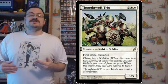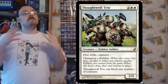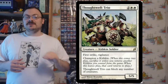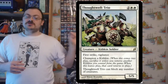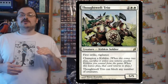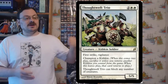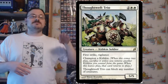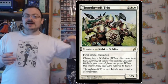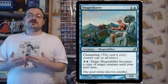Champion is a keyword that, when it comes into play, requires you to exile a creature of a mentioned type or you sacrifice the champion creature. When the champion creature leaves the battlefield, the exiled creature returns to play. This effectively overlays a more powerful creature on a weaker one — traditionally of the same creature type. So if it's an elf, it champions an elf, as if that other elf got an upgrade.